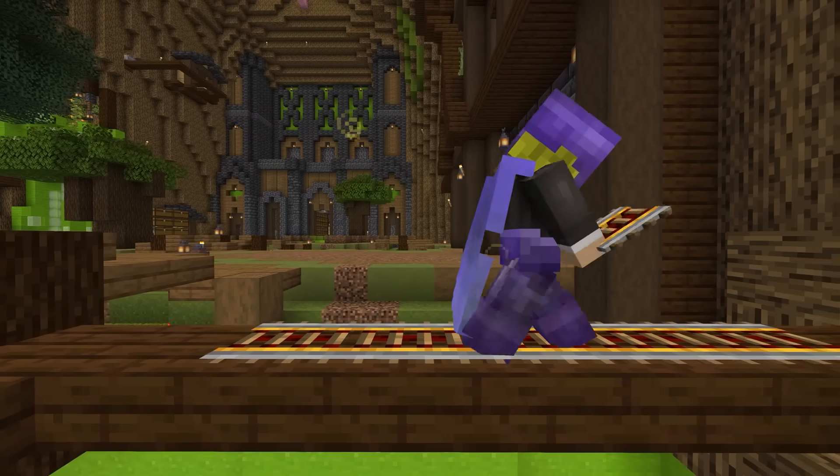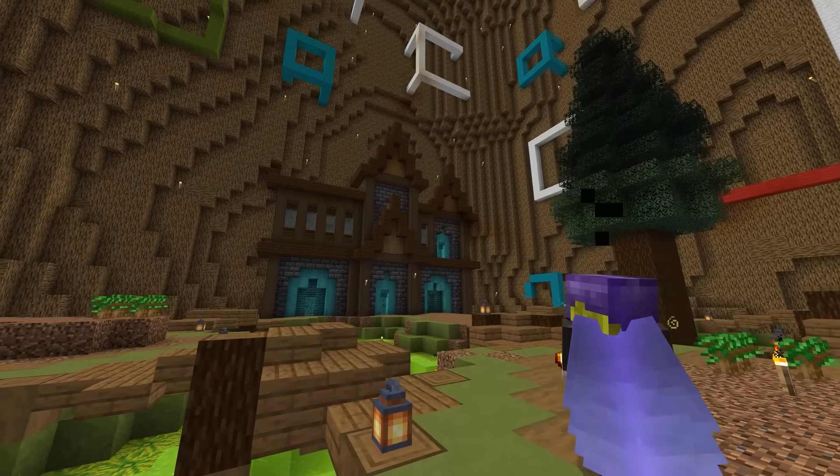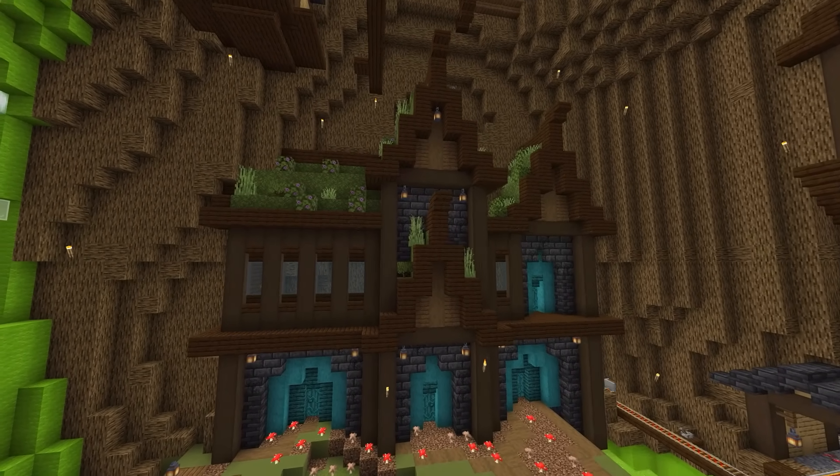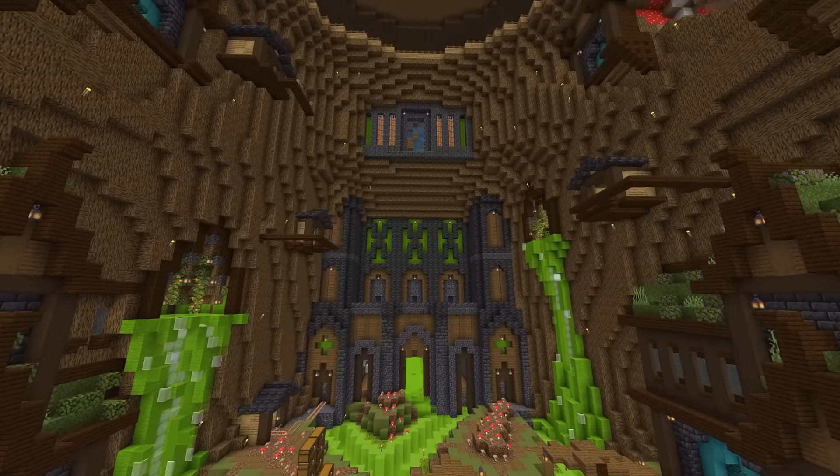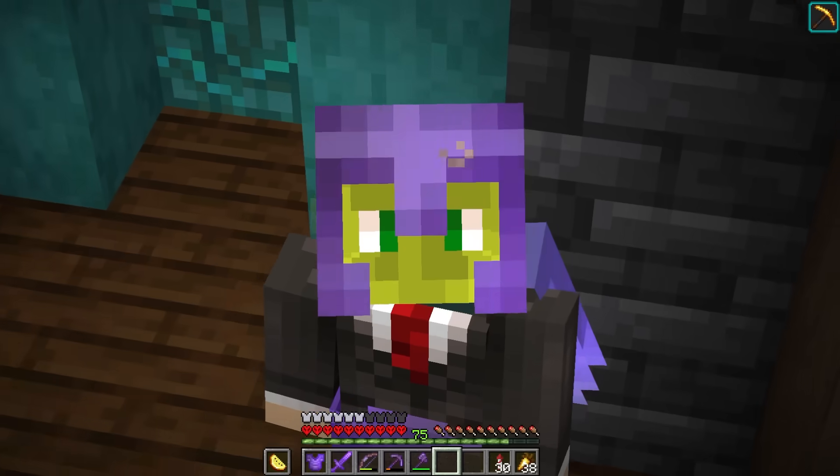I'm still very obsessed with the idea of lava powering basically everything in this kingdom — it's just so on brand. In fact, I think most of what we built this episode was pretty thematic. I mean, yeah, we have houses, mineshafts, smelters, and an entire vault. So yeah, it's safe to say I am never going outside again.